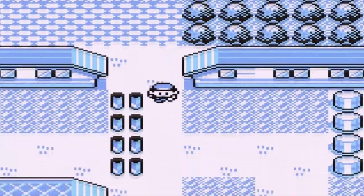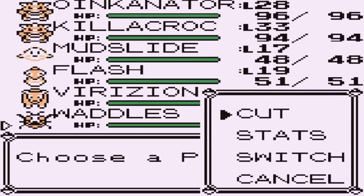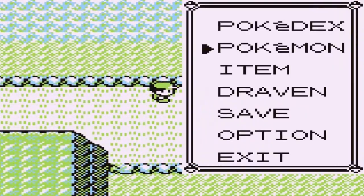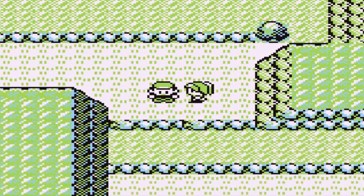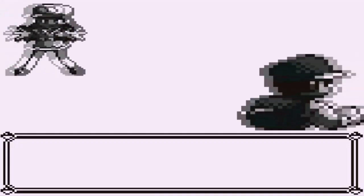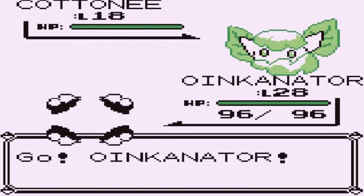We're going to be taking on a lot of trainers, which is why we brought in some Pokemon. We need a Pokemon that knows Cut, so Waddles is back for that. I figured since we're going to encounter a lot of different Pokemon, we might as well be diverse with the team we're building along the way.